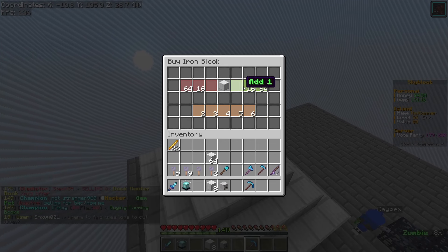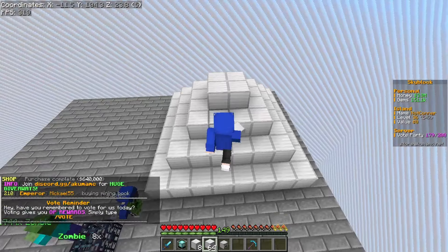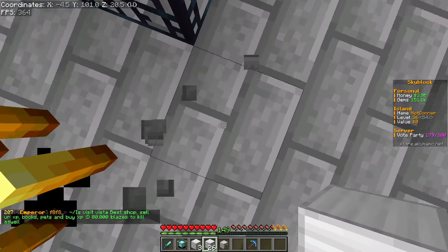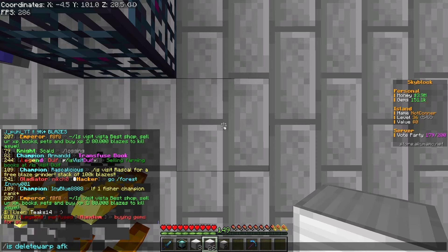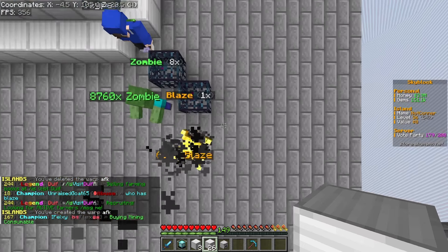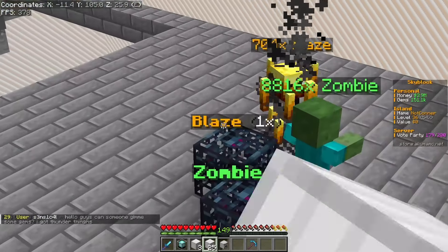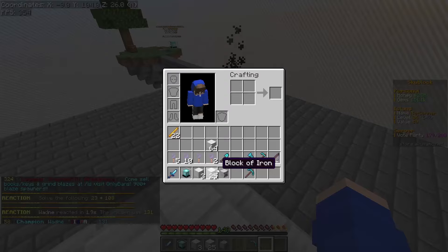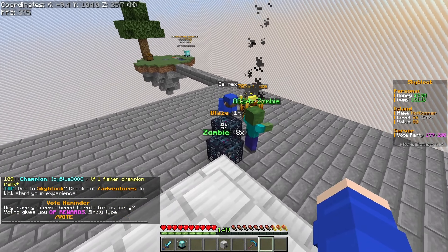I pretty much almost made the beacon — we just need to buy a bit more iron blocks as you can see, it's not fully made. The alt is quite literally in the way, so I'm going to set up my alt — delete warp and set warp AFK — and move it over. Now I got rid of the alt and put the block down, so it's just going to move over to right there. There we go, it's moved over. I also got some more zombie spawners — we have around nine spawners placed on the island out of our 25.